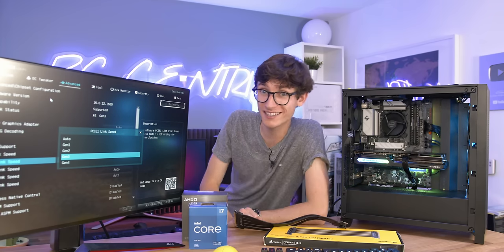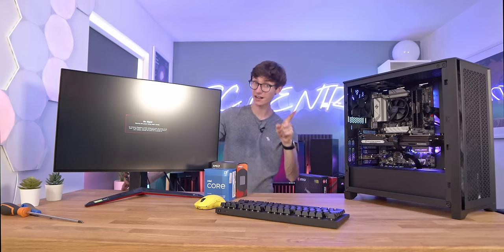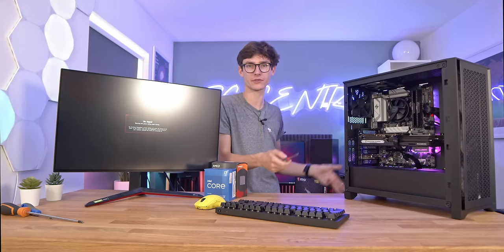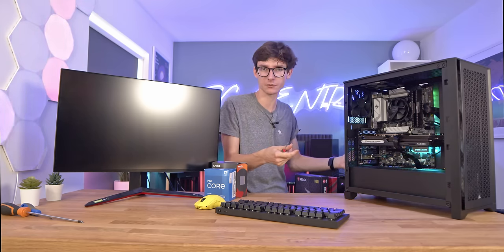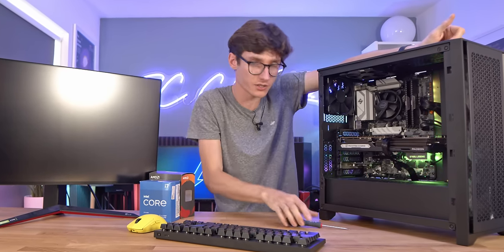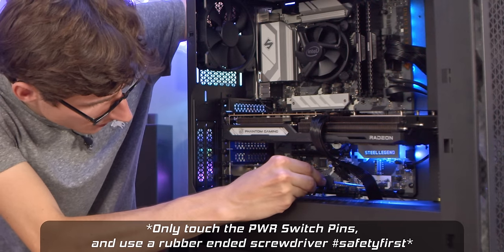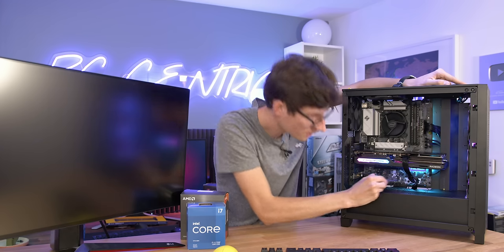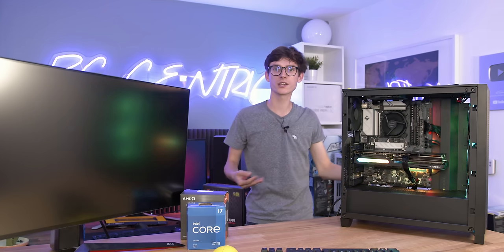I've had an issue once before where the front panel on the case didn't work, but everything else did, so the PC wasn't able to turn on. If you want to verify that's not your problem, you can unplug the power switch and use the same jumping method to connect the two power switch pins on the motherboard directly — and your PC should then just turn on.